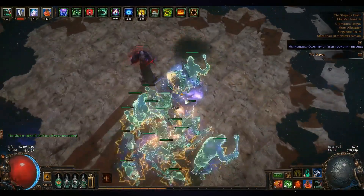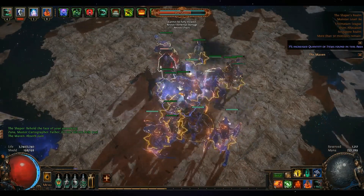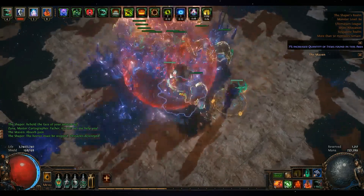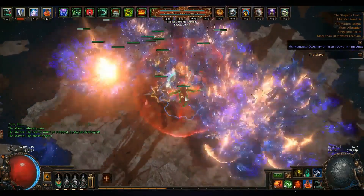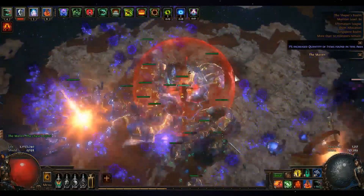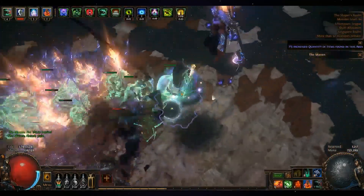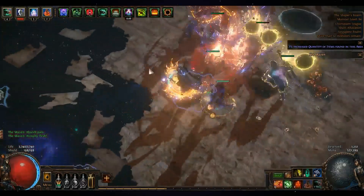For the second phase of the Shaper, you need to remain in the center — Zana will cast a shield and if you're not within it, you're dead. There will be lots of chaos damage orbs outside. Once it's over, get out as soon as possible because the Shaper instantly drops lasers right after.